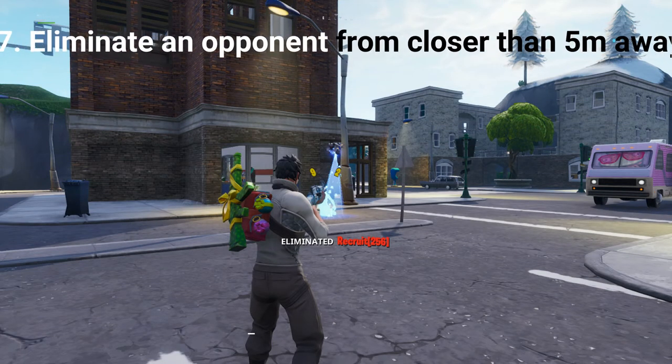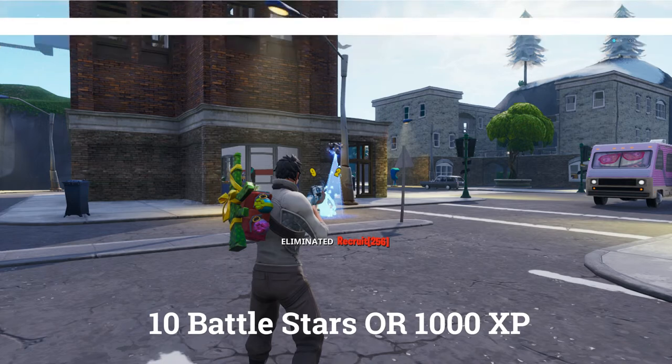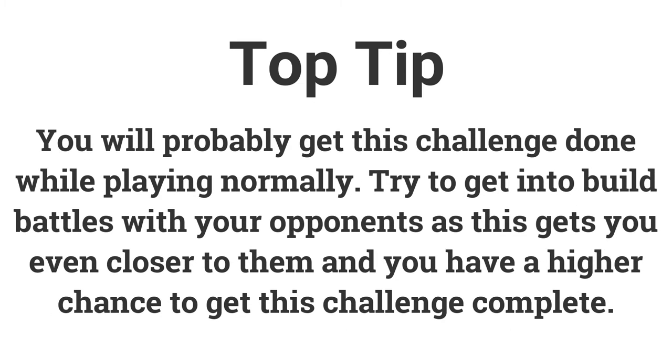The final challenge for week 10 is to eliminate an opponent from closer than 50 meters away for 10 battle stars or 1000 XP. Just play normally, as you're likely to get this during regular battle royale. Try to get into a build battle with opponents, as this could put you even closer and give you a higher chance of getting the elimination.